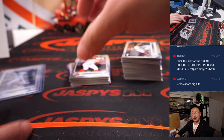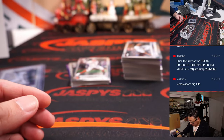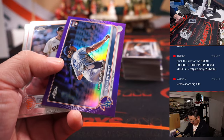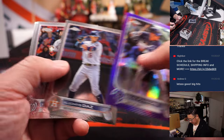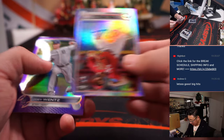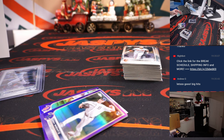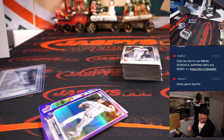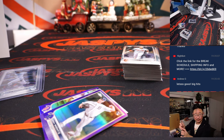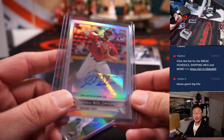Zero for four on the debut, but turned out to be okay I think. And an autograph — I'm not sure if autos are guaranteed one per box; I think it's auto or relic. Let me see what the box says. I don't think it's an auto per box, but still nice. Jared Solomon, rookie auto — for the Redlegs, that's going to go to Brandon.